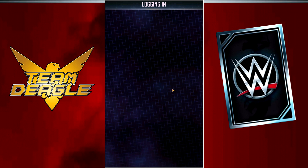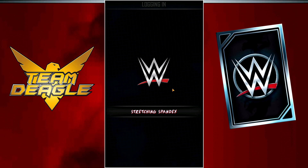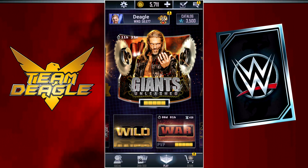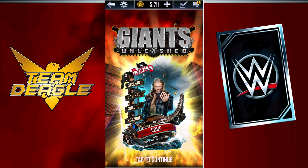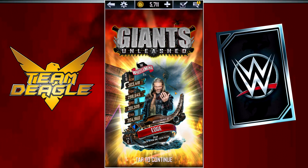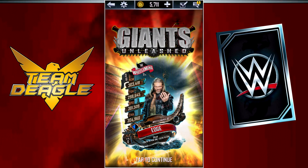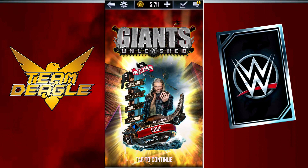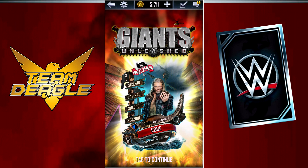I hear the game is back up, and I heard about what the event is — definitely unexpected. The event is Giants Unleashed, but not what we expected for March 26th. Instead of a Women's Giants Unleashed, we got a Men's Giants Unleashed for Edge. I was feeling like the Edge card was going to be a last man standing, so I'm really thankful we're getting a Giants Unleashed instead. Giants Unleashed has to be my favorite event in the game, so the fact that we can all get an Edge card from Giants Unleashed — that's great.